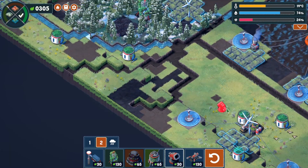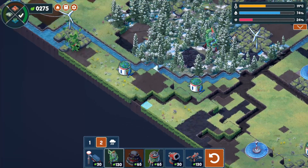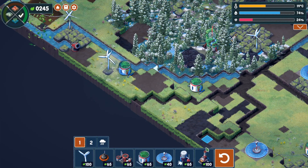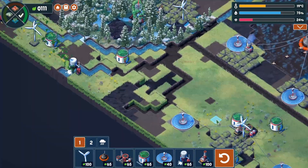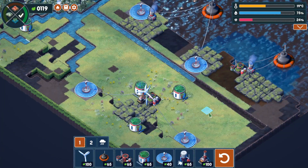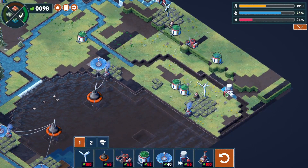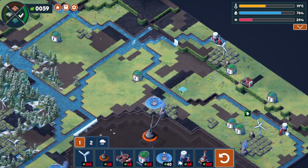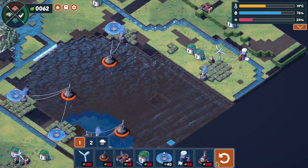This is getting expensive. I can reach that one if I send a rock there — that should make it, and we'll get this there. That's going to cover a lot. Could probably put another one over here. We are running super short on money.